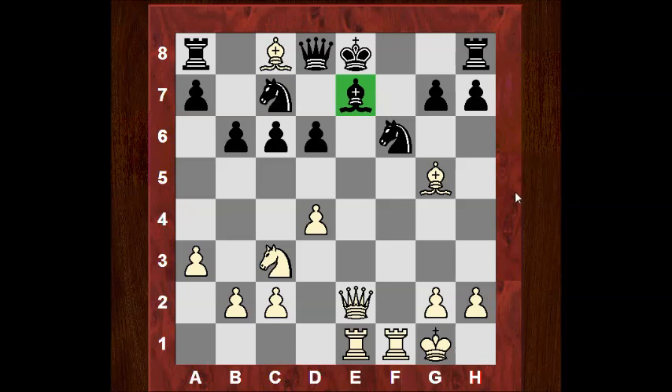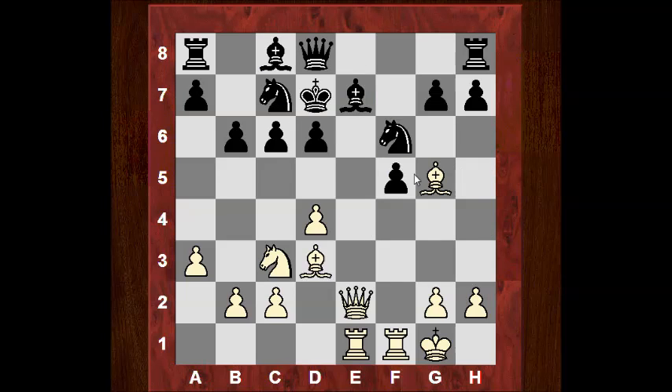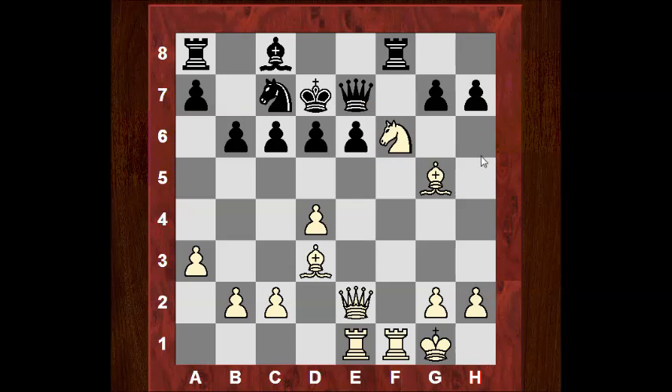White actually just takes on c8 — the Queen is kind of overloaded. It takes, it takes, bishop takes. Check. Ne4 — this is a crushing position. So Knight f5, Queen f8 was played. White continues knight takes, and now Ne4 — huge pin. Knight takes f6, and here Queen f3, knight takes. So pinning two ways — that pawn.